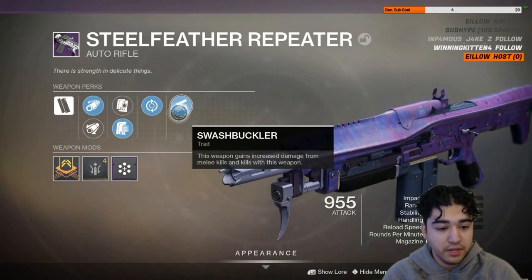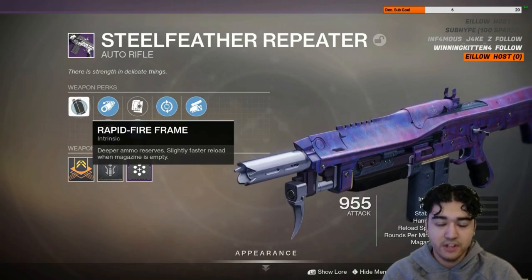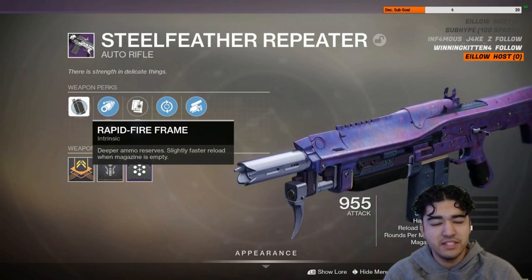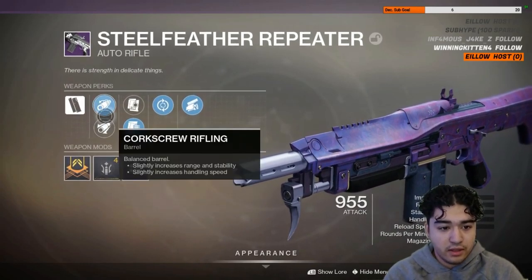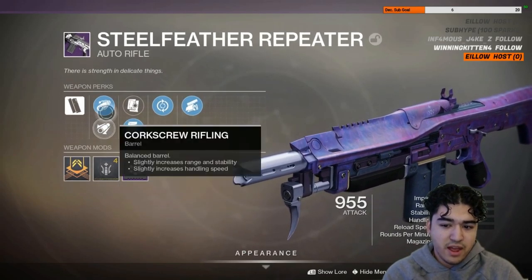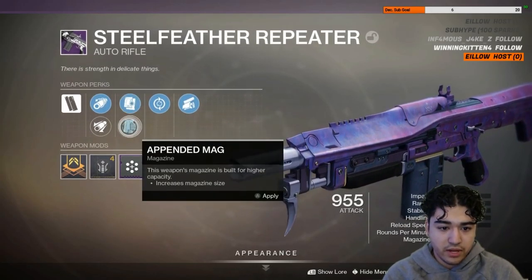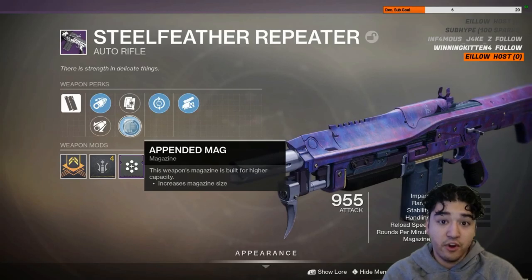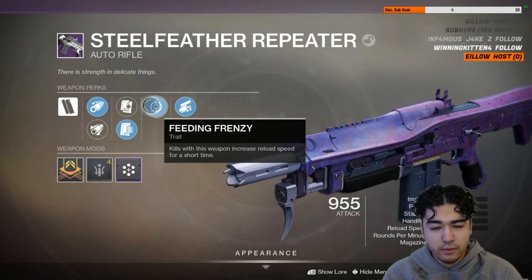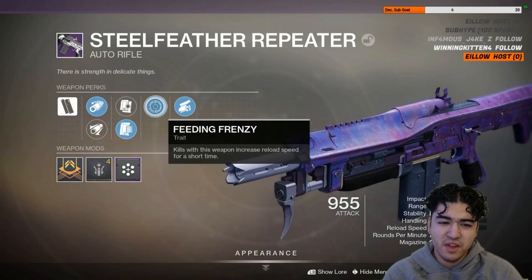I got very lucky and let's take a look at my Steel Feather Repeater. It has a Rapid Fire Frame — that's the archetype — so it's a very fast firing weapon, almost reminds me of Monte Carlo. Looking at the traits: I got Appended Mag, which is always good for an auto rifle since you get more ammunition. And look at this — Feeding Frenzy. I don't remember getting Feeding Frenzy on an auto rifle since Destiny 1.